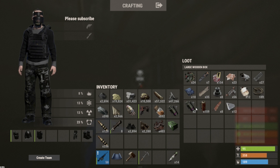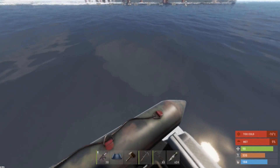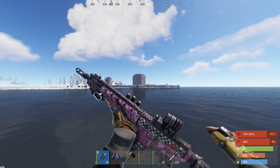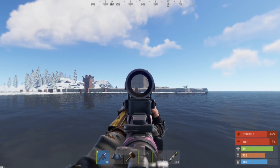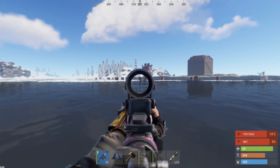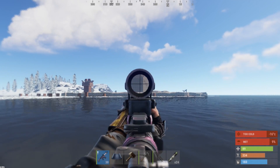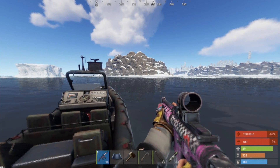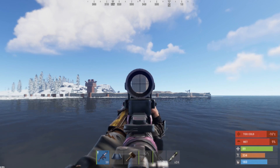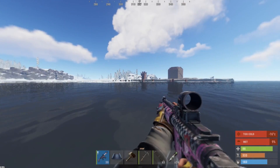We got 24 tech trash, two components, and two supply signals. I was driving past and somebody's trying to tempt me with one of these huge bases — three turrets in the compound, four external walls, probably 30 external TCs. I really want to raid it but my instinct is telling me it's gonna be a troll base. We'll keep finding smaller bases to profit and then maybe come back.